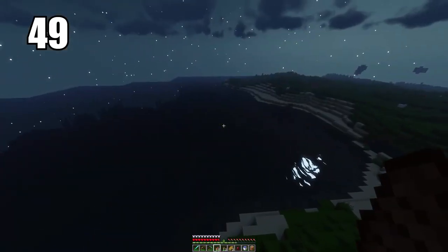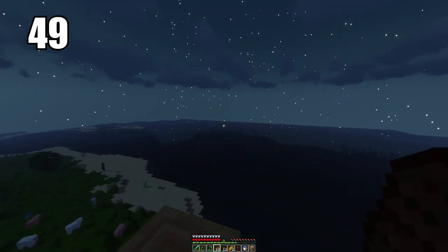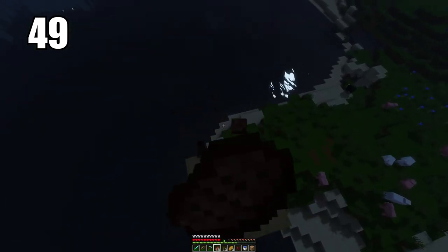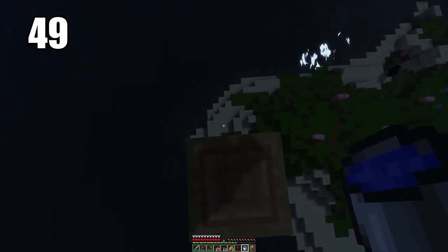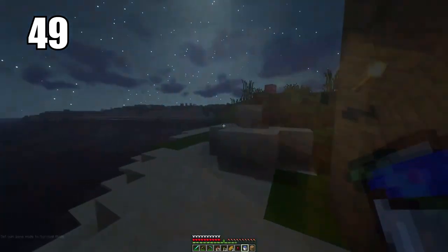Tip number 49 is a trick that will save your life when using a water bucket. I recommend you carry a water bucket at all times. If you're falling from a high place, you can save yourself by placing water at the right moment before you hit the ground. Spam your jump button and your place button as you're falling, and just before you hit that last block, the water should save you and you'll take no damage.